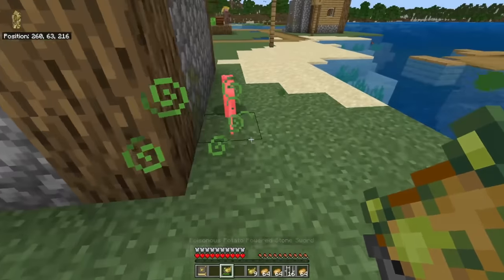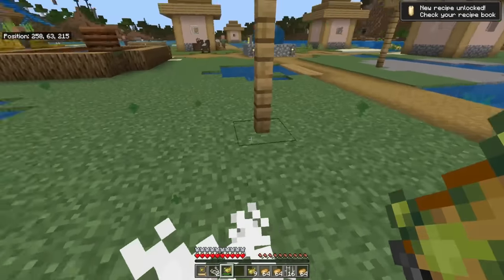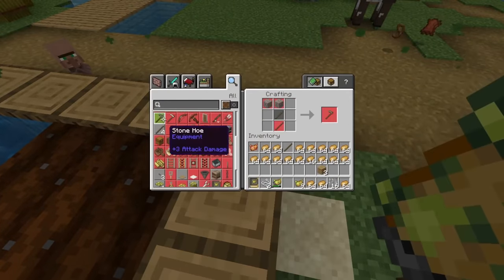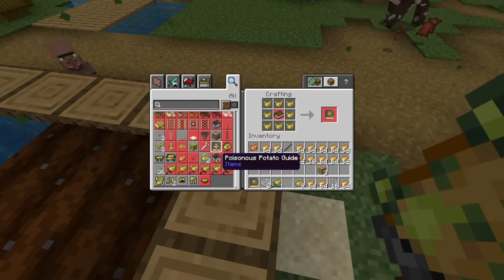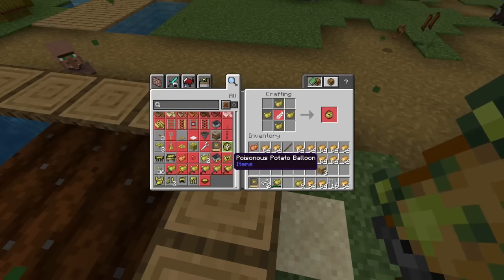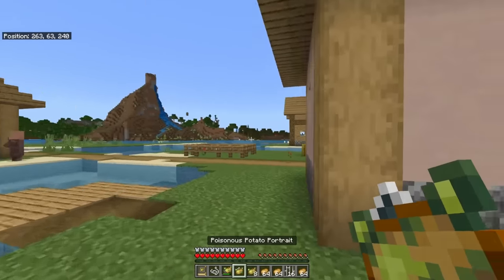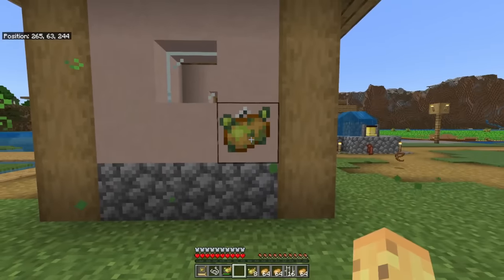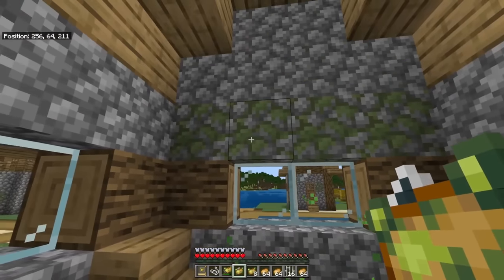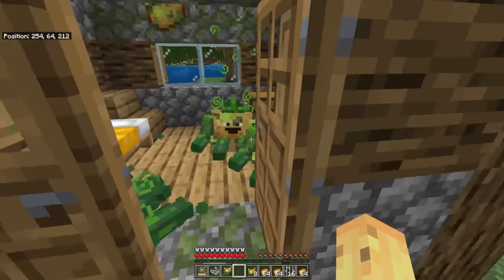For my next test, I'm going to do something monstrous — this cat is one of the most unethical sources of string in Minecraft, but it is a source of string. String plus a poison potato will make the poisonous potato portrait. Why is there a poison potato balloon but not this? Here — the poisonous potato portrait, which I can now place. That makes sense, doesn't it? I might as well place it where it'll be most appreciated, right inside with my very poisonous potatoes.